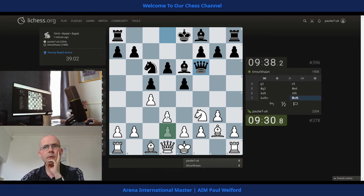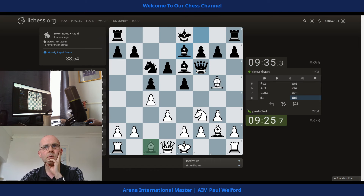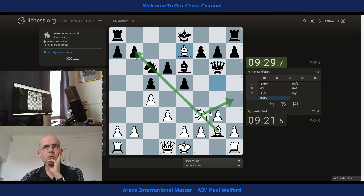I could actually go d3. I'm going to go d3, threatening to hit the Queen. Say bishop comes up — and that's what he's done. Okay, let's develop and hit the Queen then. I'm still going to make sure I actually castle, but I think we take here, maybe come across and hit the pawn.